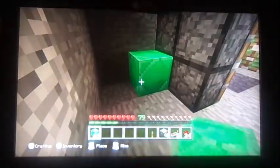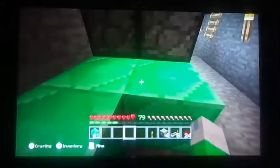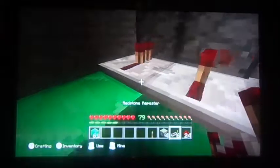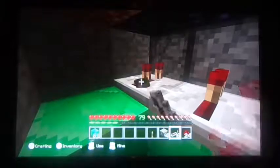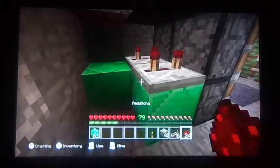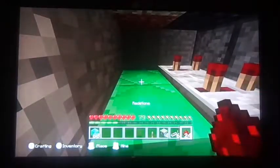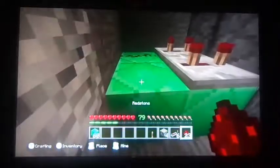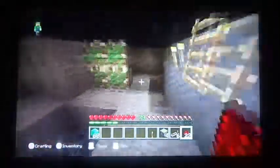I'm going to use emeralds. Basically, put repeaters and make sure they're set to three — you have to hit them twice. Put one more block here, and put some redstone dust here. Make sure it's symmetrical, and if you don't know what I mean, just do the exact same thing on the other side.